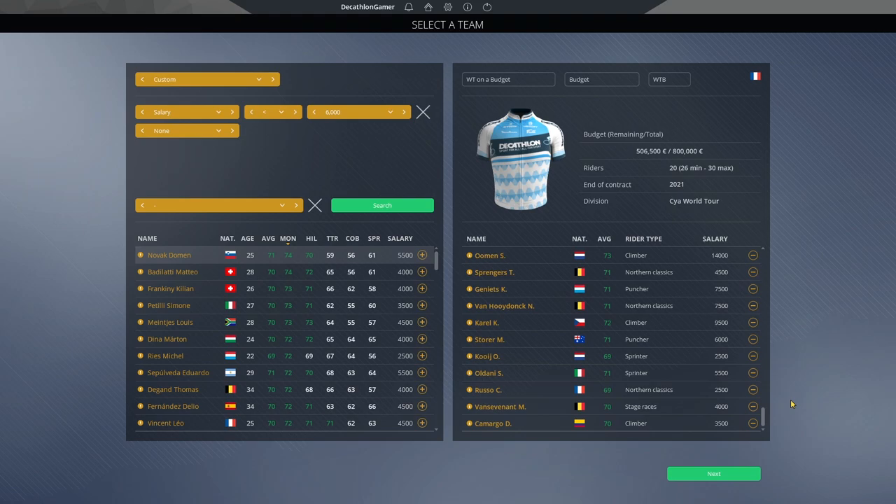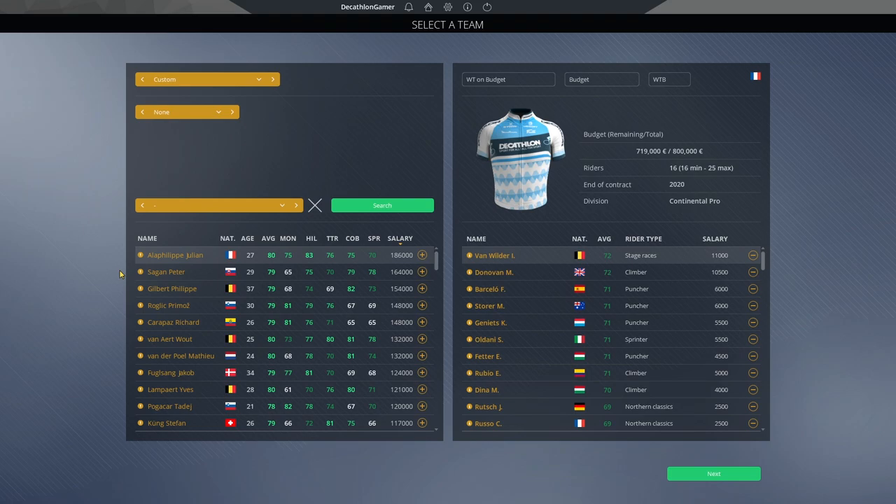So creating a custom squad shows you can get into the world tour on a somewhat affordable budget, but at nearly 300,000 that's still a lot. There are teams with massive budgets compared to that. In my career mode I have better ratings than this sample for a third of the money. You cannot build a world tour team on a 100,000 dollar budget on existing base salaries — there is another way.